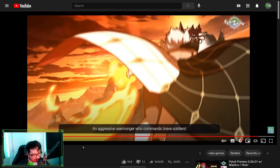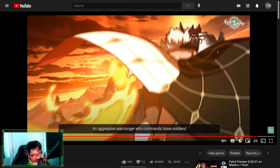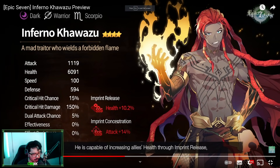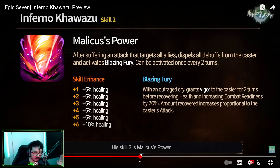That's Ilinov. Next, we have Inferno — ML Kawazu. He's a Dark Warrior with attack self-imprint and health imprint release. I think ML Kawazu has a very, very awesome kit. Skill 2, Malicus's Power, dispels all debuffs, which is insane, as well as giving himself self-healing, combat readiness, and grants vigor — which I believe gives some attack and defense. Malrecovered increases performance to the caster's attack. It can activate once per every two turns.